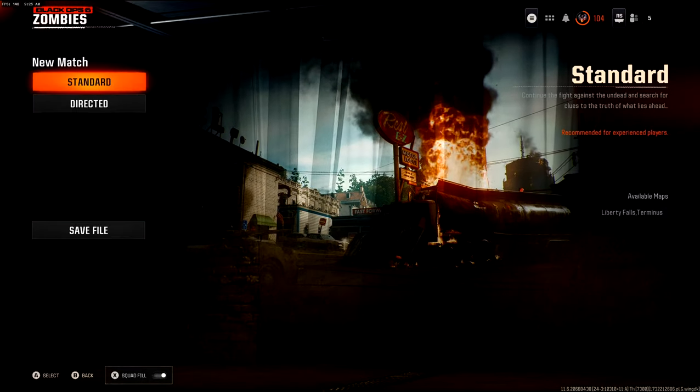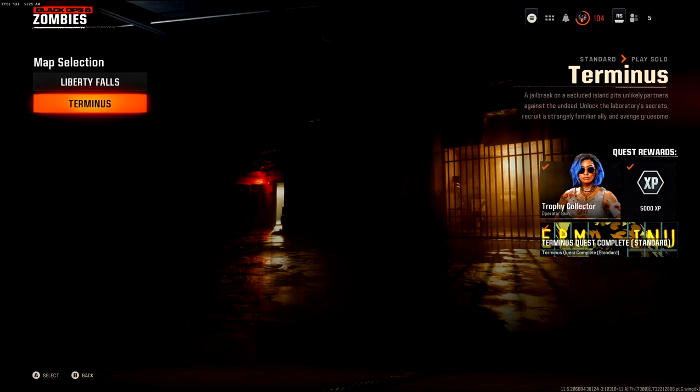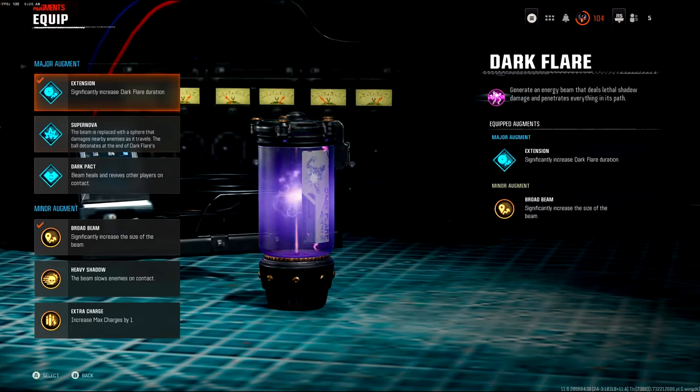So you want to go on standard mode for this one. I only suggest directed for headshots, and you want to go into Terminus. We are then going to research augments, and hopefully you have these two unlocked for the Dark Flare field upgrade.